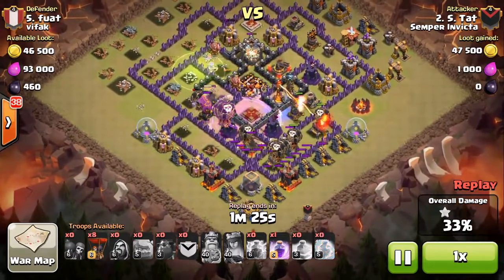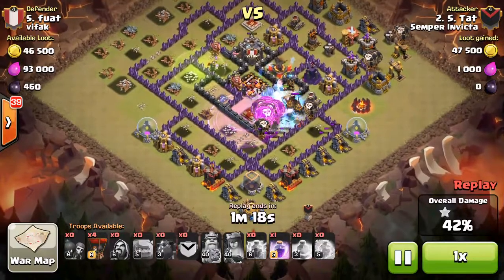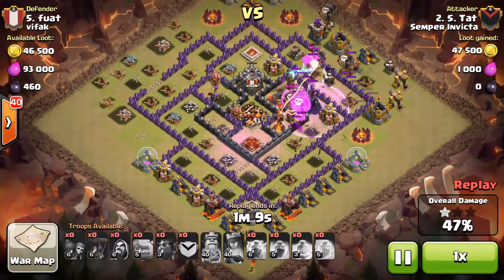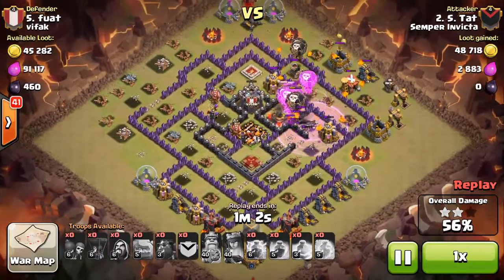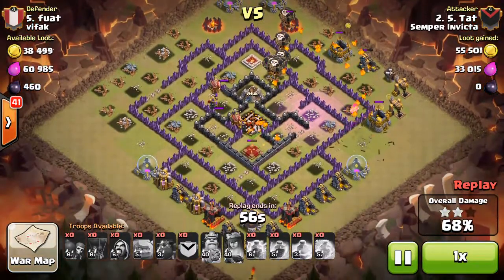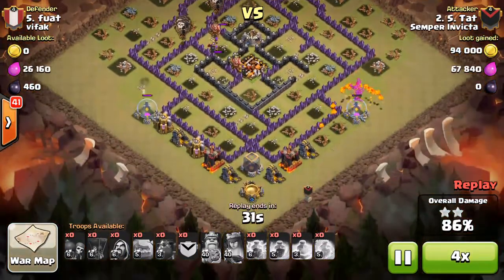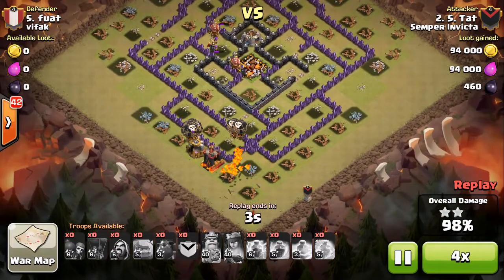His Archer Queen isn't doing a lot of work taking out defenses, but she was tanking for that X-Bow for quite a long time, which kept it off the Hounds and Loons — allowing them to soak up more damage and stay alive longer. The Loons' path is a little weird, but they eventually go to the Inferno Tower, then the Wizard Tower, and finally the last X-Bow and Tesla — all cleaned up really fast. All defenses in the base are gone, and with lots of pups going around, everything gets cleaned up quickly. Really good job, Estat, with another Town Hall 10 three-star attack.